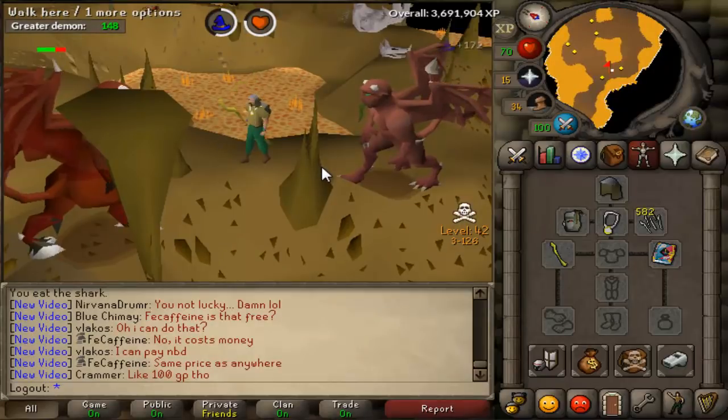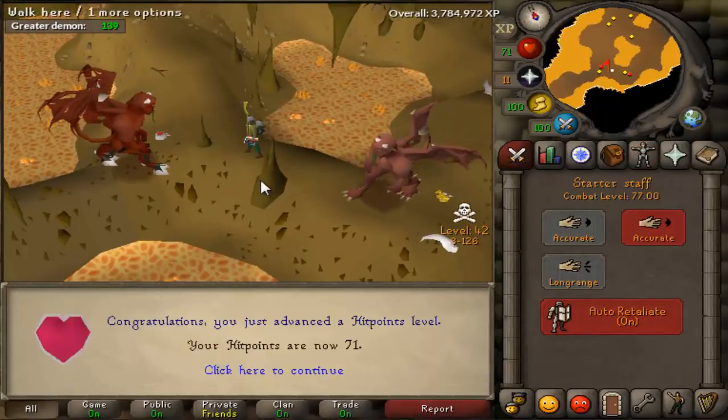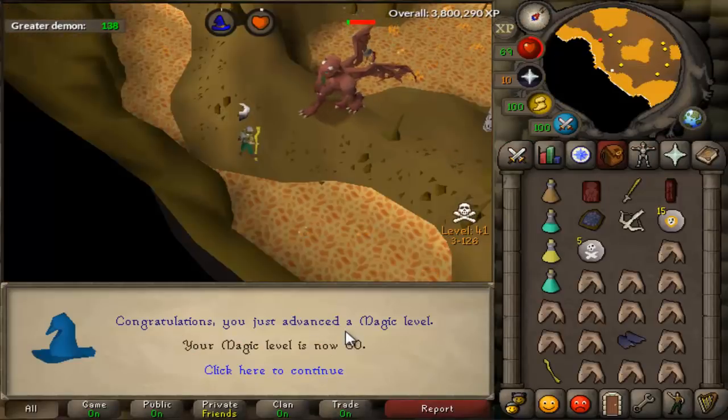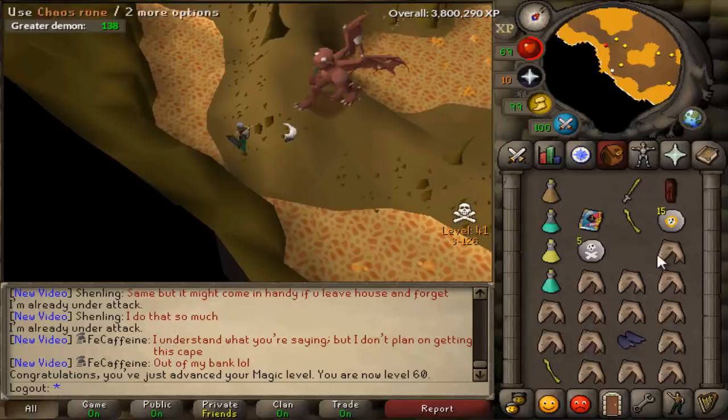Figured I might as well kill them and get my Slayer up as well as training my Magic. Got to 71 hit points, which got me to 77 combat. And there's 60 Magic, which means I can now go to the Mage Arena. The requirement is 60 Magic to get there, so 60 Magic complete. Time to go get some easy money.